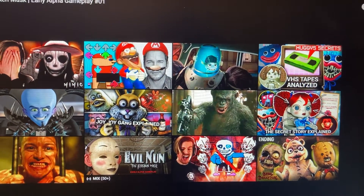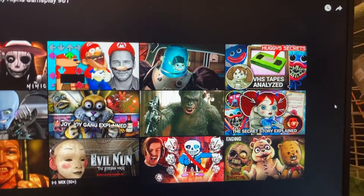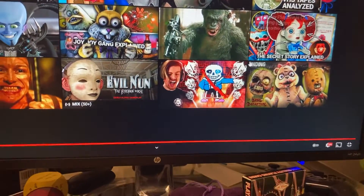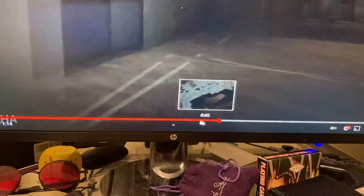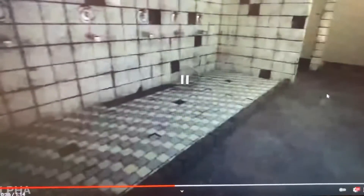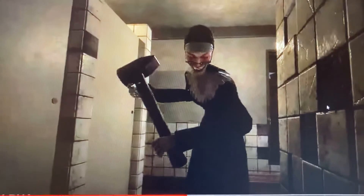Wow, that was so cool — that looks so cool for the gameplay. Obviously it's early alpha so things are going to be changed. Hold up, I want to look at things — I want to look at Evil Nun. What does she look like? Oh man, she looks terrifying.